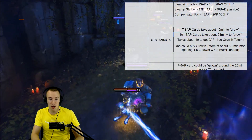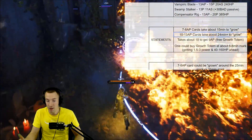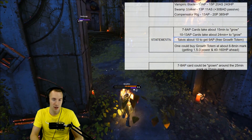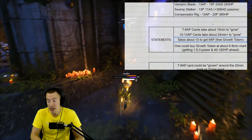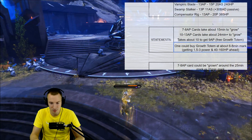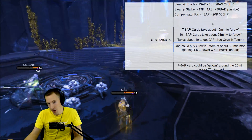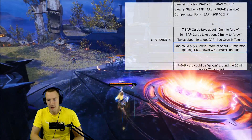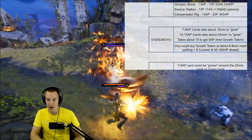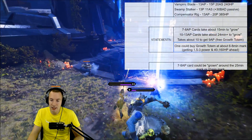Especially if you can get other cards with the attribute points you're not spending on this one card slot, it could be quite good. It takes about 10 minutes to get nine attribute points and a free Growth Totem. If you're really good — get some good ganks or good farm — you can get it earlier, or spend some gold to get it a couple minutes early. You can buy Growth Totem around the six to eight minute mark — six if you're the carry, eight if you're anybody else — to get 1.5 to 3 power ahead and about 40 to 160 HP ahead from there.